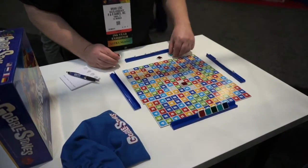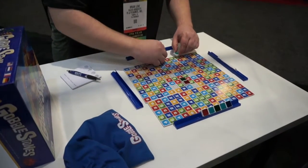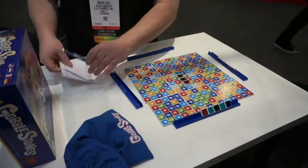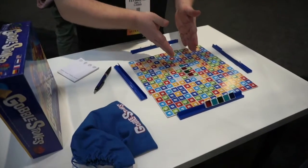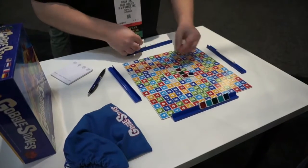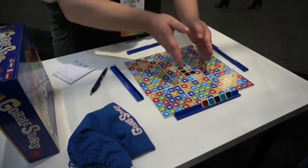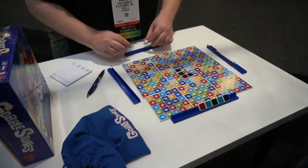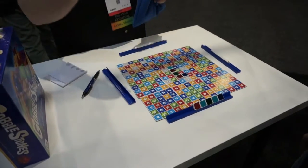For example, the first person to start could go two, then zero for four, then another making it seven. You score that on the score pad. You can only put out up to five tiles on the board. They go orthogonally — you can never do two-by-two. You can never create a two-by-two pattern, and it's not diagonal, it's horizontal and vertical.